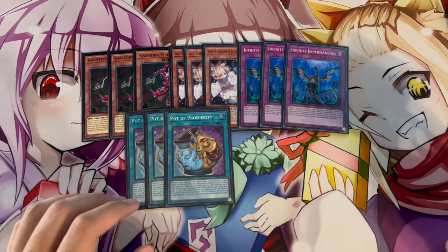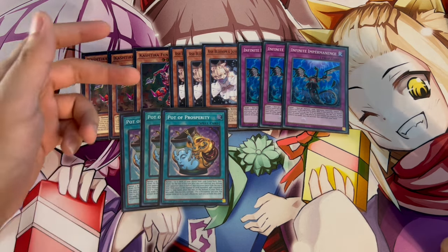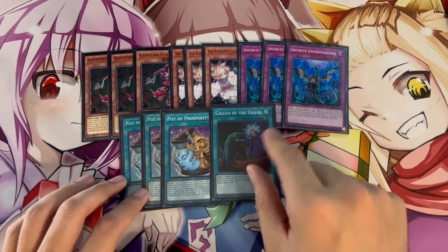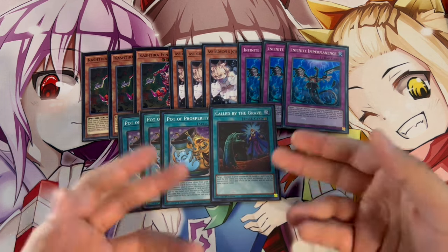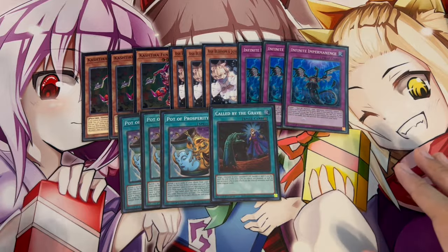For consistency, we are playing three Pot of Prosperity. It's really nice because there's only a few cards in your extra deck that you really need, so Prosperity getting you into any of your traps or into Fenrir is very powerful. For the 40th card, we're playing Called by the Grave - it's good both offensively and defensively, making it a really solid 40th card.